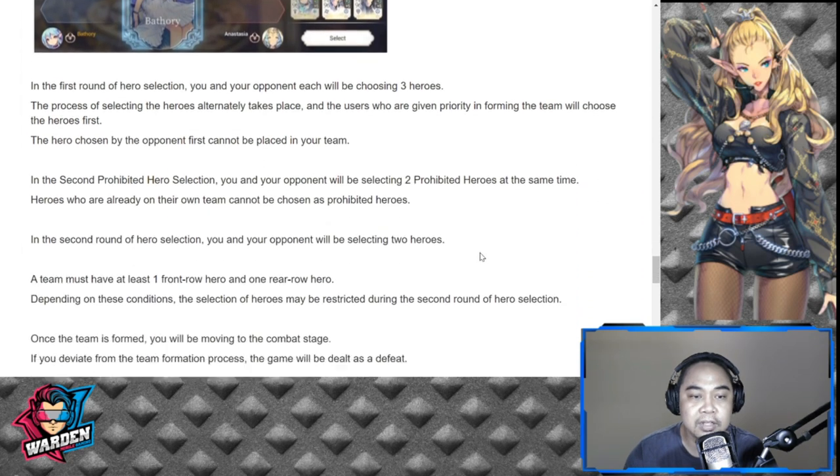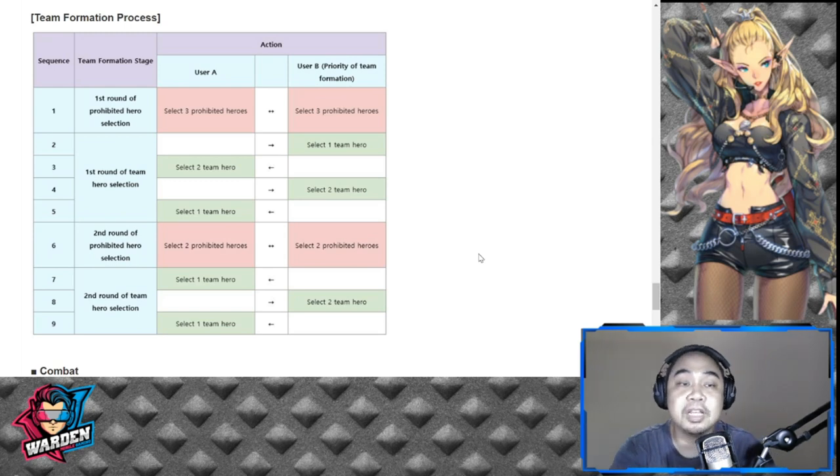The team formation process works like this: In round one, User A selects three prohibited heroes and User B also prohibits three. Then User B picks one team hero, then alternating A, B, A. For round six, two more heroes are prohibited — starting with A, then B — followed by selection starting with A, B, A. So there are two rounds of prohibition and two rounds of selection. With roughly 5 bans per user, that's around 10 total prohibited units.